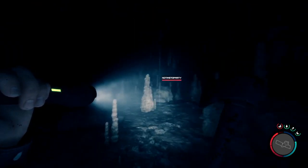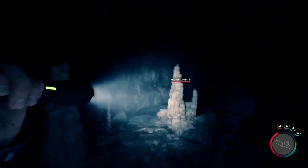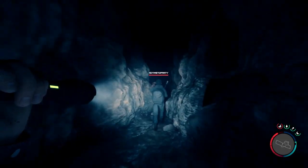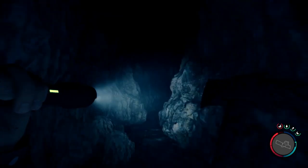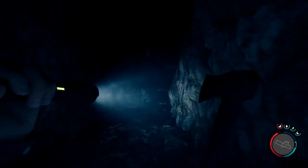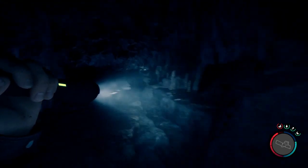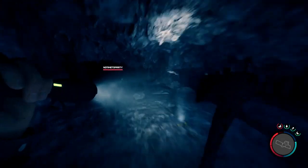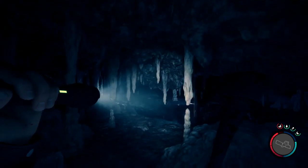Number ten is more lootable items in caves. My friend brought up that there are all these items on the ground in caves that we can't actually pick up. Especially on harder difficulty, it would be nice to find more medications and supplies in caves, since your health depletes pretty quickly when getting hit by mutants. More interactable and lootable items in caves would be great.